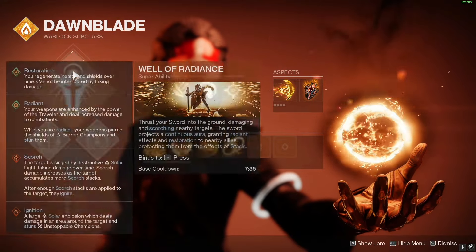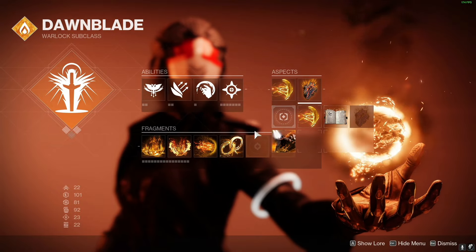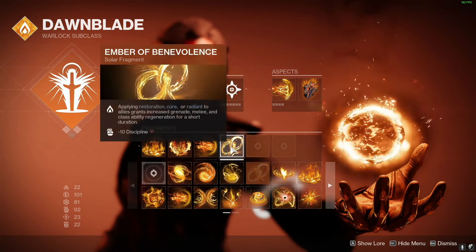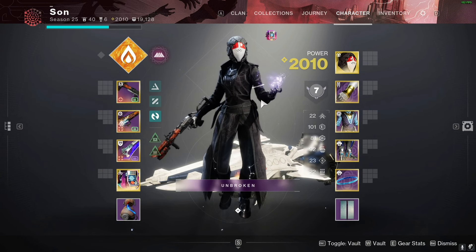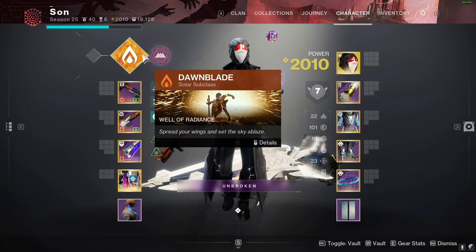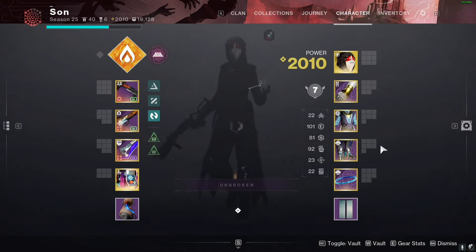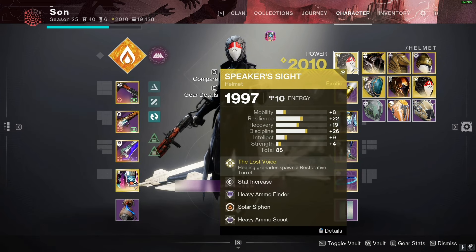For the subclass it's Solar with Well of Radiance, Icarus Dash, Touch of Flame, and these fragments. The reason I'm on Icarus Dash and not Helion is because our titan is running Consecration and we don't want to mess with the Consecration damage multiplier. So I took off Helion and put on Icarus Dash — being the bigger man.